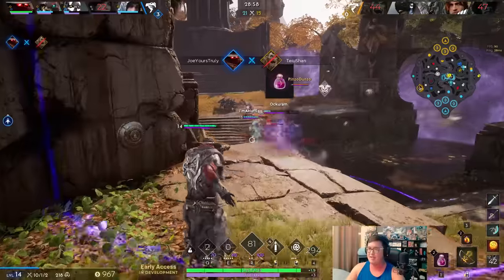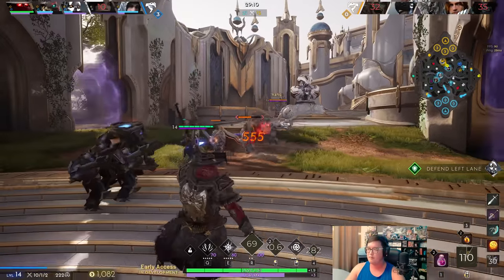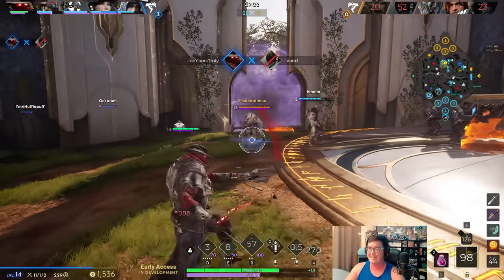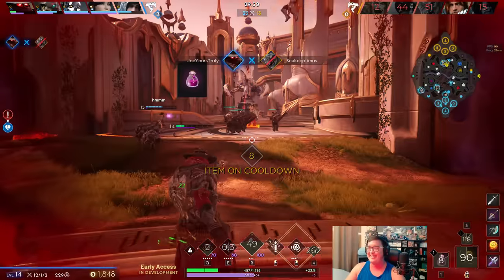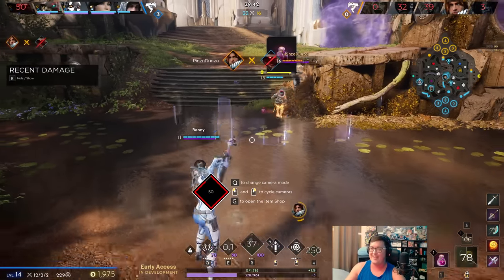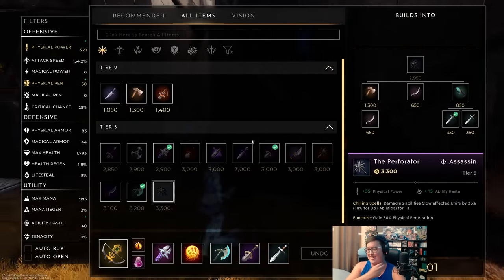Perforator actually works on Revenant's Q — so if I Q someone, they're getting slowed by all the missiles they're taking. I think we'll go with that as a last fun item this game. I see the Grux right there — I want to make sure I get the kill without him interrupting. We got a nice double kill right there — that's huge! Can we push to end? Oh my god we've obliterated — oh that's not good. Everyone is just blinking on top of us! There's only so much an ADC can do when they all blink on you, but I think we sent a very good message that we're doing insane amounts of burst damage.